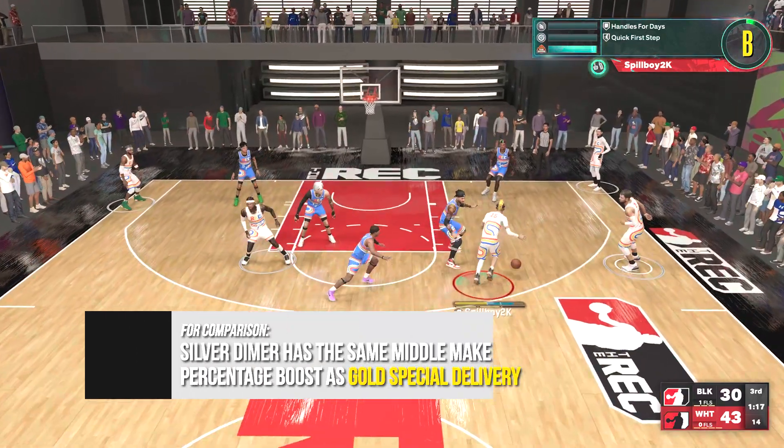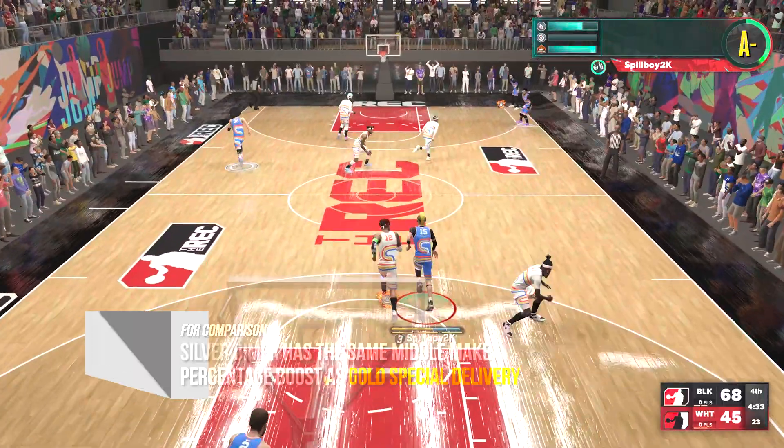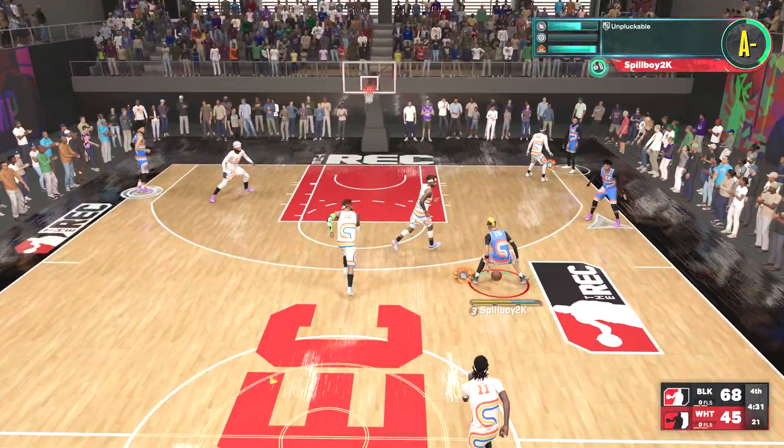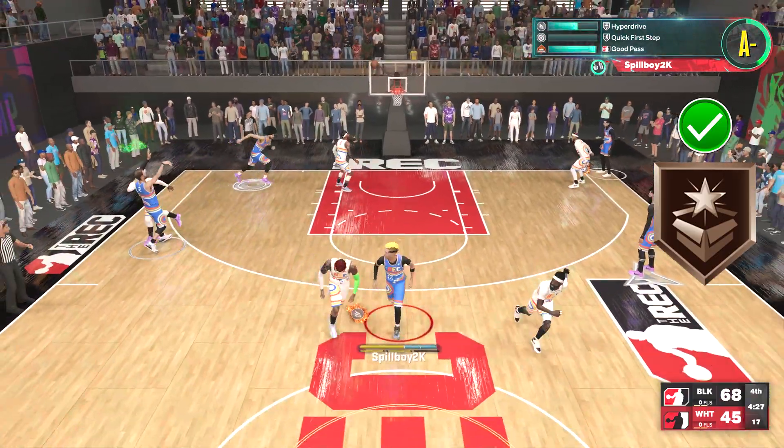For comparison, the silver level of Dimer has the same make percentage increase as gold Special Delivery when looking at the center of the green window. We can however recommend equipping this badge at the bronze level, as it will help with alley-oop success and it's just a great budget badge in general.